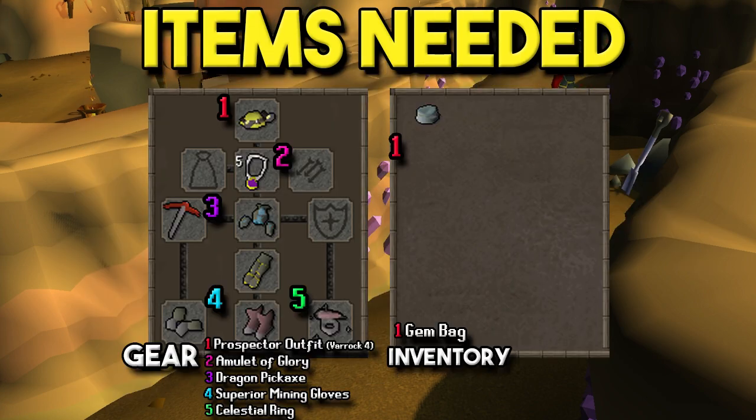For the items needed, here we have the gear and the inventory. Really, I don't have to go through any of this — if you're 92 mining, you know what all these items are. Yeah, try to get them all and then we'll get there.